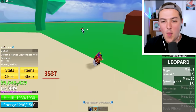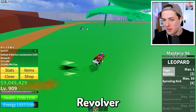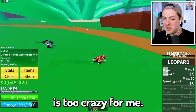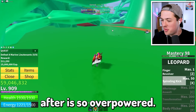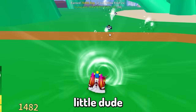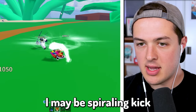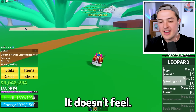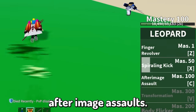The meteor that happens at the end of the Finger Revolver is too crazy. If it was just a Finger Revolver I'd be okay with it, but the fact that there's a meteor right after is so overpowered. Spiraling Kick — can it go all the way there? It doesn't, but that thing has some range. We've unlocked After Image Assault!